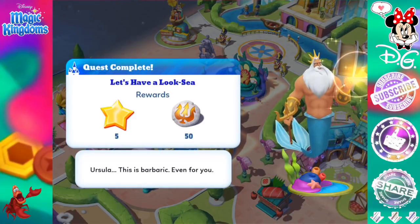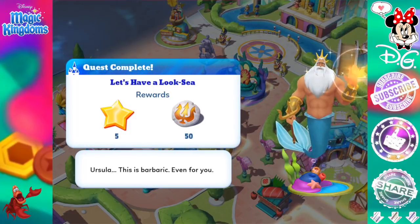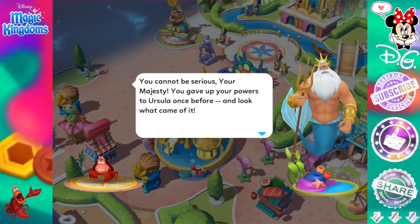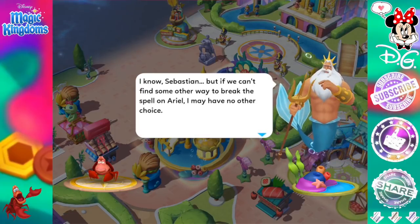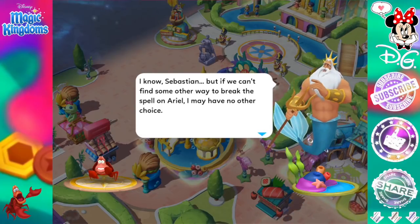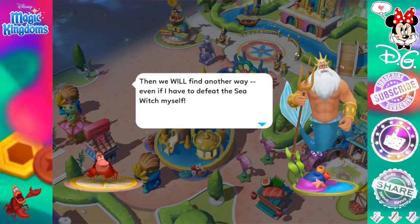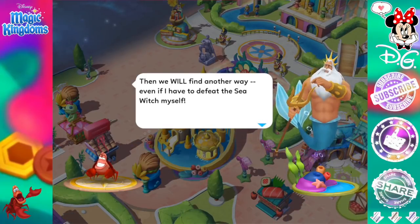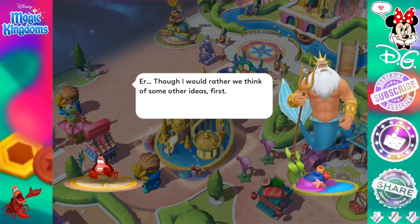Quest complete. Let's have a look-see. Ursula? That is barbaric — even for you. Uh-oh, he's super mad. Sebastian. You cannot be serious. Your Majesty, you gave up your powers to Ursula once before — and look what came of that. I know, Sebastian. But if we can't find some other way to break the spell on Ariel, I may have no other choice. Then we will find another way, even if I have to defeat the sea witch myself. Though I would rather we think of some other ideas first.